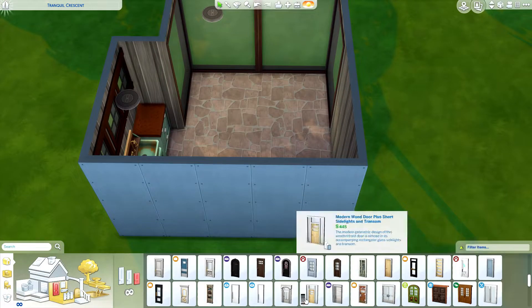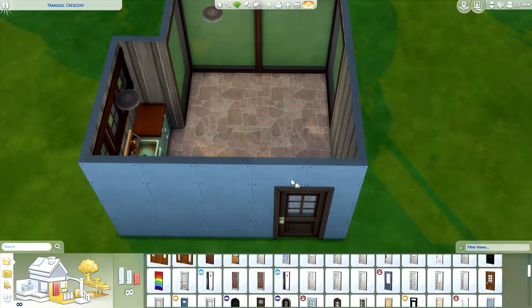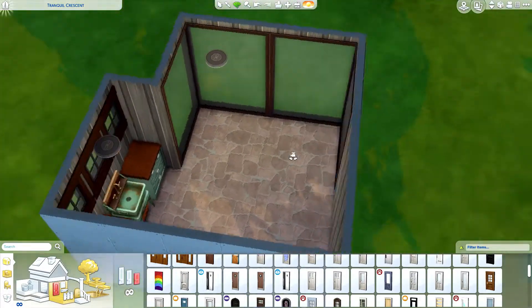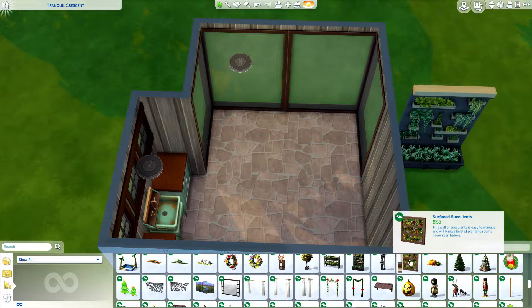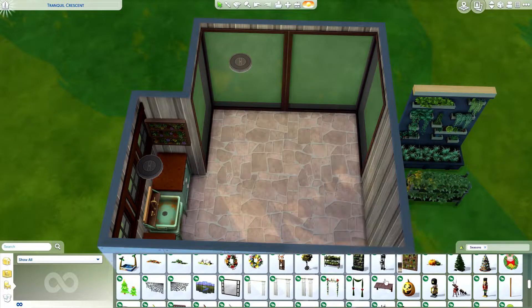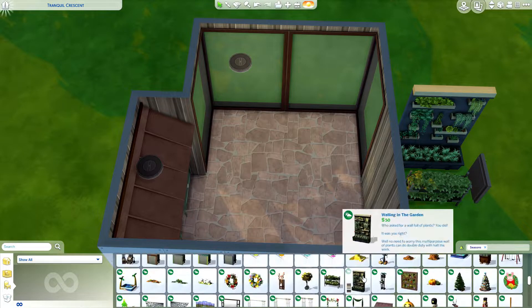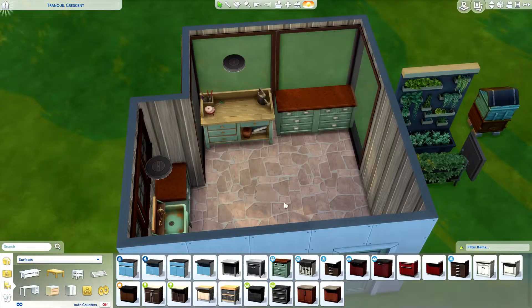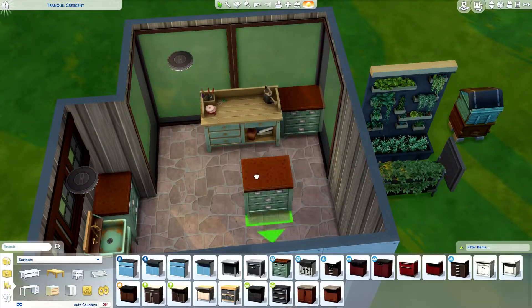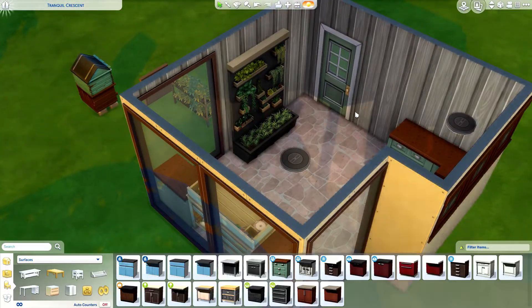I have to admit that spring is not my favorite season. I'm not somebody who deals well with the heat — I just sort of shrivel up and get all burnt and crisp. I'm much more into cooler weather, but this is one of my favorite rooms out of the four. I really love how it turned out and I really like the new florist station — it's got some really cute animations and your Sims can make some beautiful bouquets.